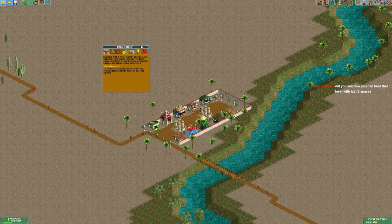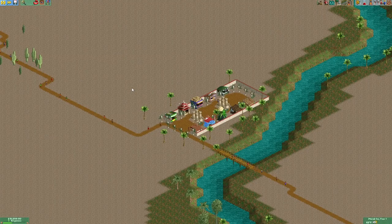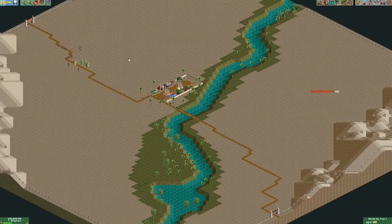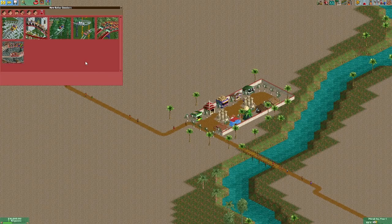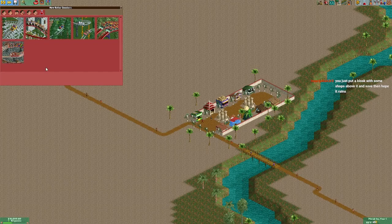We're starting this scenario and our objective is to achieve a monthly profit from food, drink, and merchandise sales of at least $1000. We're starting off with just a small shopping center and a bunch of open land, so the first thing we need to do is build rides to attract more people and get them into the shops.